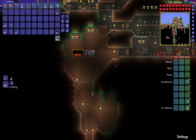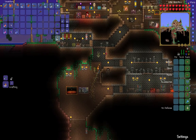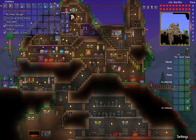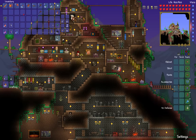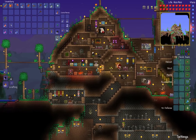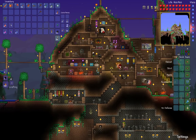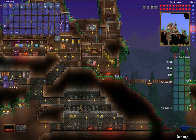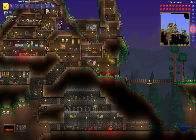We're going to attempt to take the Wall of Flesh today. Let's go ahead and look at my setup. I'm going to attempt to kill the Wall of Flesh mostly using the mini shark — you don't even craft it, you just buy it from the arms dealer for 35 gold. It does pretty well. I'm also using the ammo box here which gives me a 20% chance not to consume ammo.